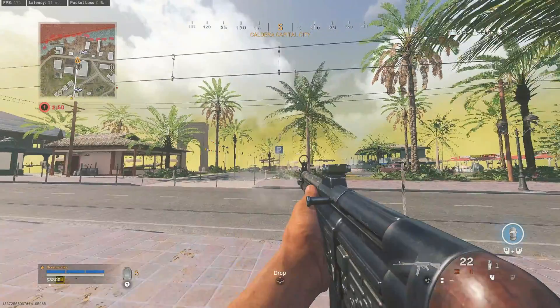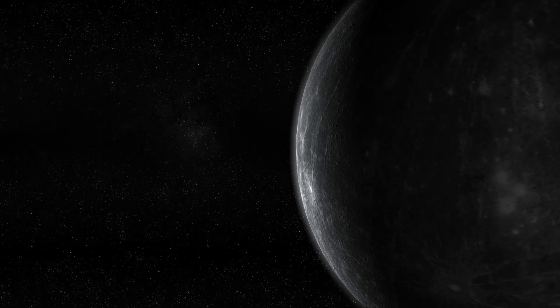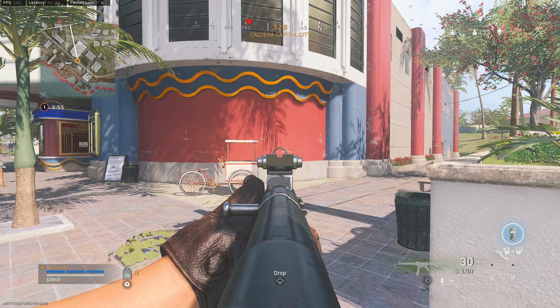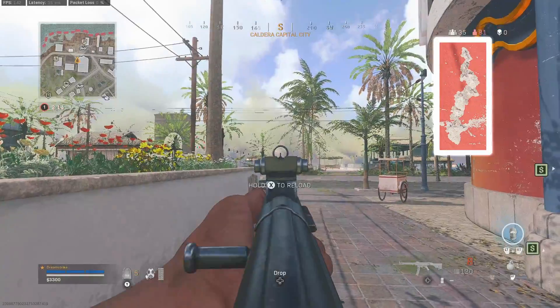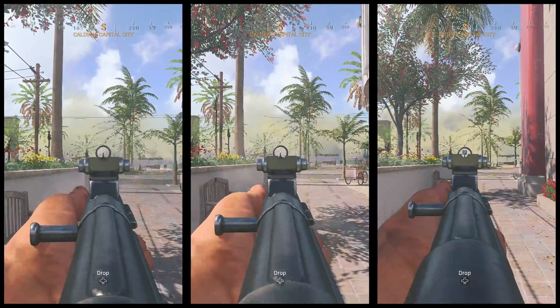The rest of the process is simple: add one additional second and repeat the previous steps until you've mastered the full recoil pattern. For example, we can see that the recoil pattern starts to go to the right after the first second, so we pull straight down for the first second and then pull down and to the left for the next second. Keep practicing until you've got the pattern down.